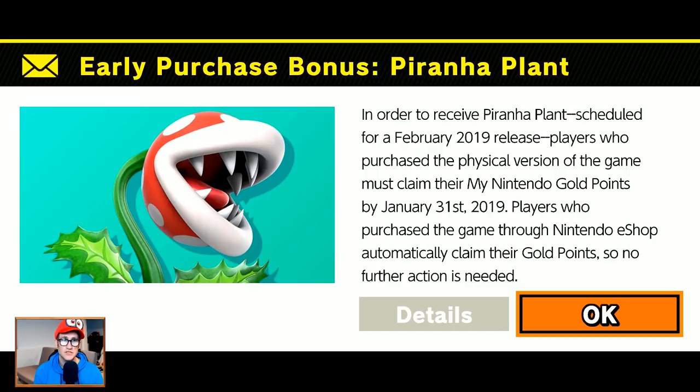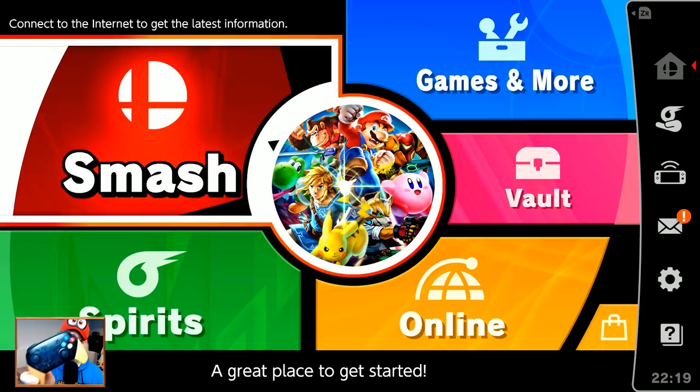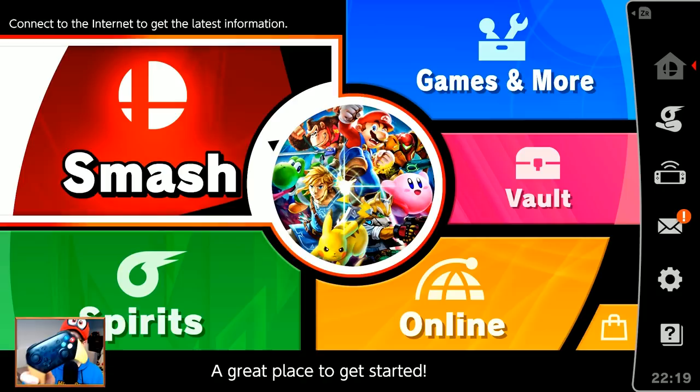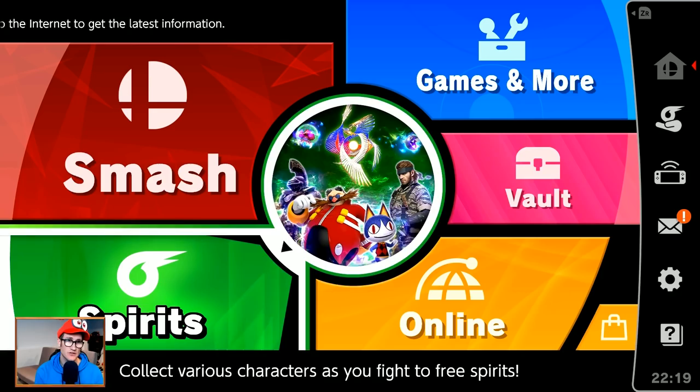Because I early purchased it, I get Piranha Plant — it'll be available by January 31st for anyone who buys it by that time. I've got my custom Smash controller with Pikachu and Eevee designs, and a couple of Smash amiibos. In order to get Inkling, you have to go through Classic Mode with Samus, so that's what we're going to do.